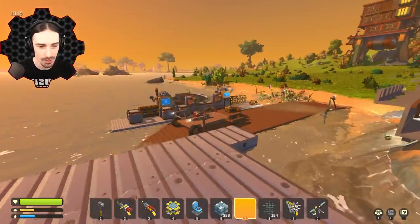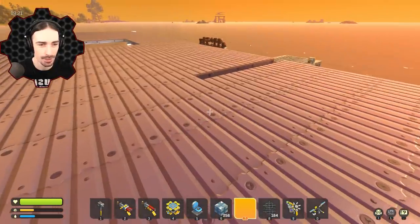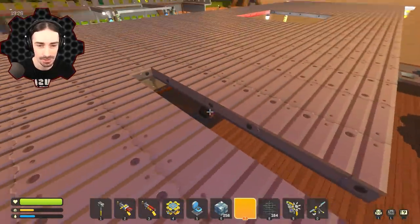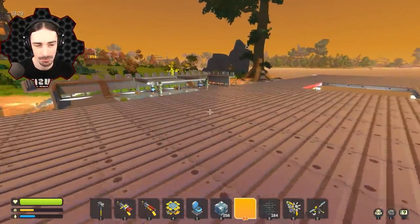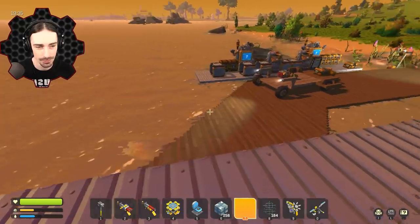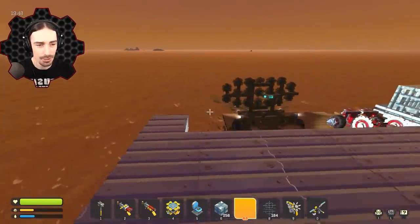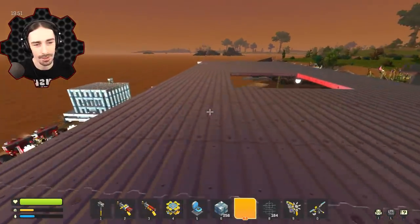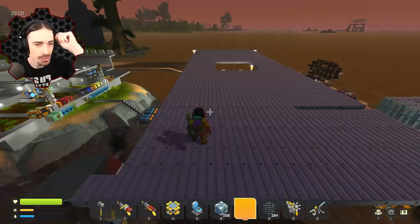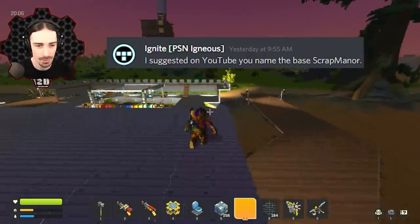We've been turning our focus towards building our base and we've very quickly run out of all the materials we stocked up on. We need more extruded metal, more wood — I have grand ideas for how to build this. I asked you guys for your opinions on layout and also for a name, and one name I really like is Scrap Manor. So we're going to call this Scrap Manor.